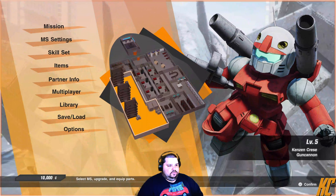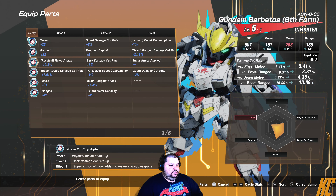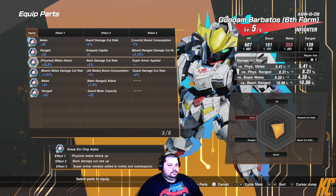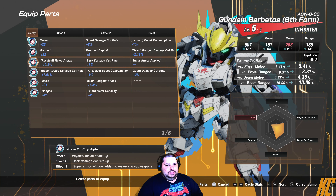Let me go to my suits really fast. Physical damage, melee — okay. So anyway, it's physical damage plus 10%, or almost 11%. It's still weaker than the one I currently have on, which is just plus 28.